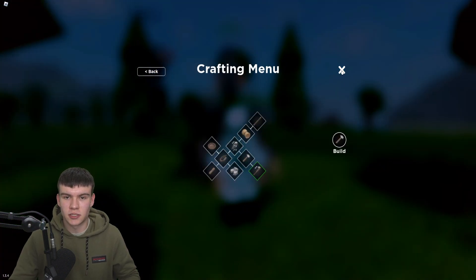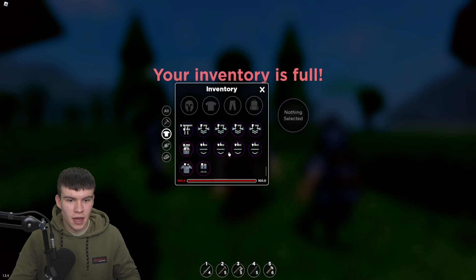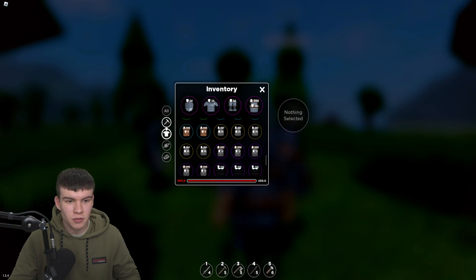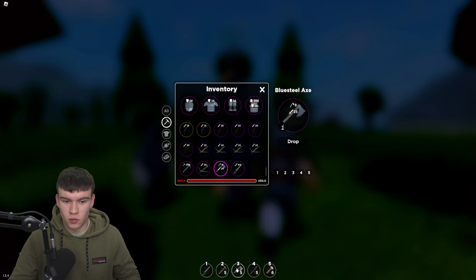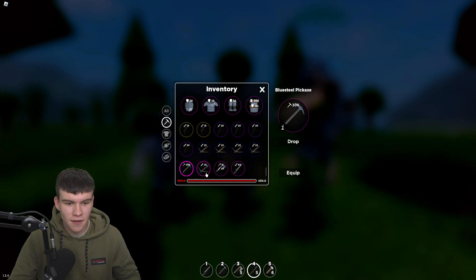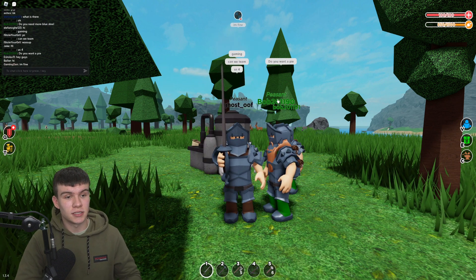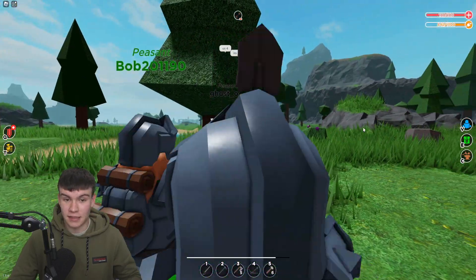Now I have a full set of blue steel. Let's equip all of this: the armor, the pants, the bag, and the helmet — there it is. We can also equip the blue steel sword, the blue steel axe, the blue steel crossbow, and the pickaxe, which is definitely very overpowered. As you can see, this is what the full set of blue steel looks like — it's a pretty powerful armor set.